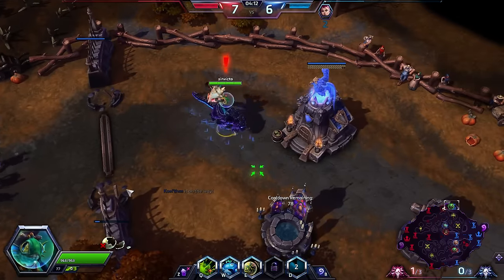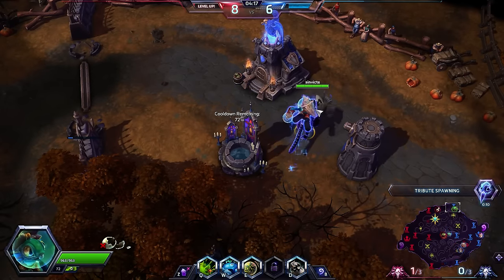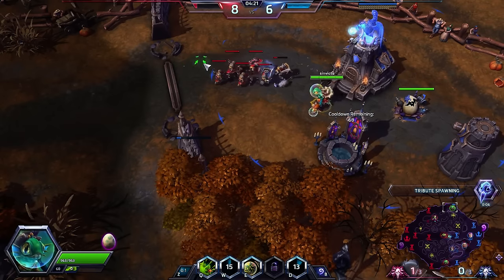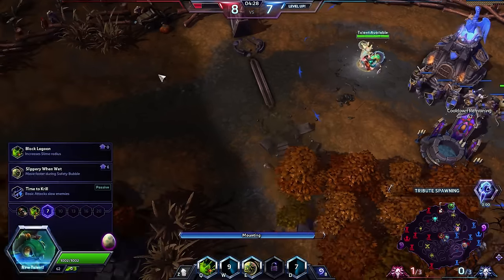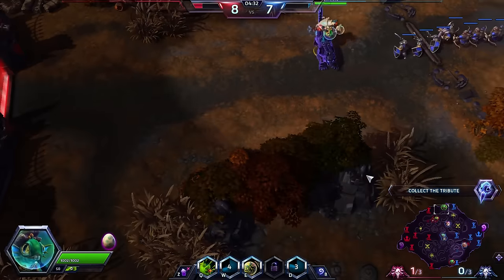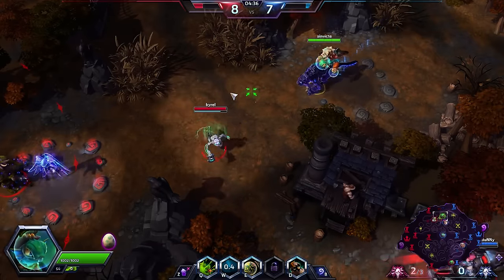Obviously the enemy team can't see me, so they're going to be able to see exactly where I put down my next egg. This team comp is a little bit sketchy for Murky, just because there's no real safe place for me to put down my egg — given the fact that they can just dive any tower they want to. So at level 7, I'm going to be going for Black Lagoon, which should help alleviate a little bit of the concerns about landing the Slime Time quest, which is very difficult to do.